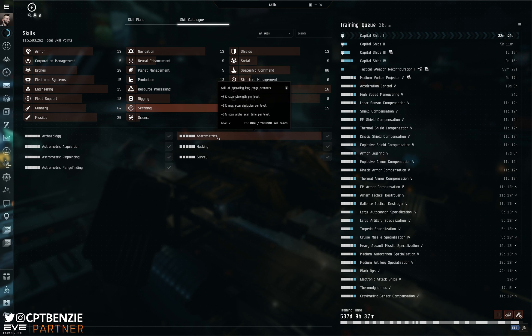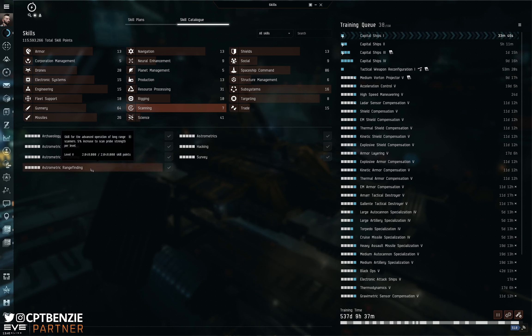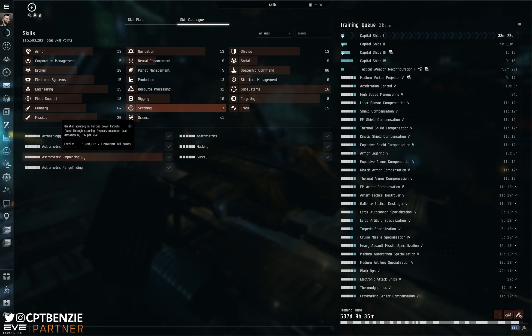These are actually tied into individual skills as well. We have Astrometric Range Finding — this is also a very important one. Each level is a 5% increase to scan probe strength. Get this trained up as a secondary priority after Astrometrics; I cannot overemphasize how important scan probe strength is. The other two are nice to have but not quite as important. Next on the importance is probably Pinpointing, which reduces that scan deviation, therefore making it easier to scan a site because the little scanning icon doesn't move around as much — you can scan onto something, reduce the size of your scan probes, and keep going that little bit easier.